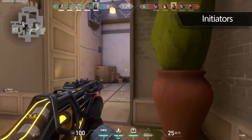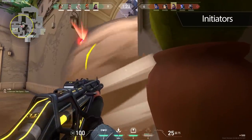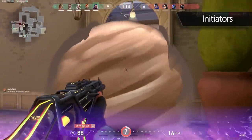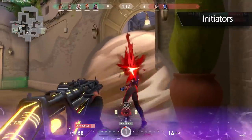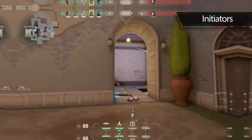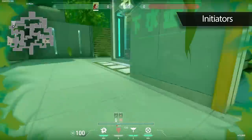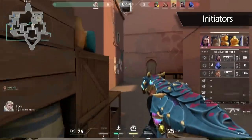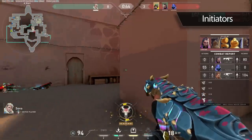Sometimes it's better to slow down a bit and let your utility do some of the work, so that when you push in, you actually know what you're pushing into. On defense, this is just as, if not more, important — getting early info with your utility can let your team know whether they should rotate early. If you sit back on site with an initiator, the enemy team is just going to take a bunch of free space and explode onto site very quickly, giving your team no time to rotate. But if you see Kayo's knife or Skye's dog early and spot three or four enemies, your team now has the information to rotate early, or push up to take space on the other side of the map.